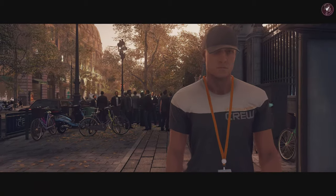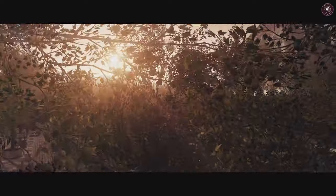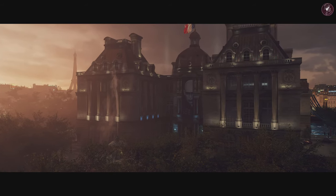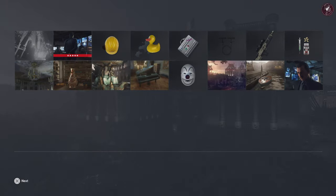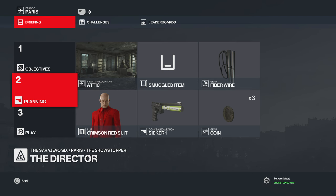Let's get confirmation of that Silent Assassin and then move on to the optimized route for this target. The optimized route involves better equipment and utilizing all start locations. For this one, bring a Sieker 1, a fiber wire, and a coin — the Sieker is really all you need.